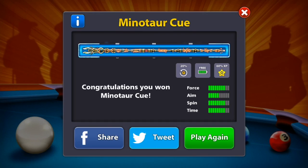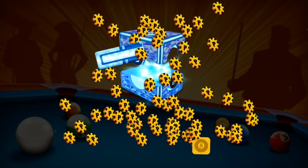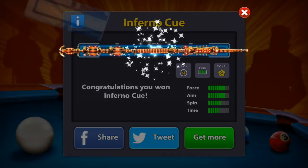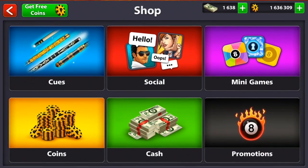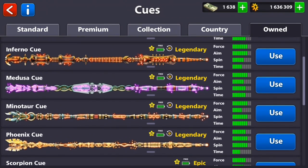We got the Minotaur cue — that's beautiful for our series on this account in the future. For the last box let's hope for another legendary cue, and we got the Inferno cue! Beautiful — a lot of force and aim power. Now I'm going to play with one of the legendary cues; I'll pick the Phonics for the next game.